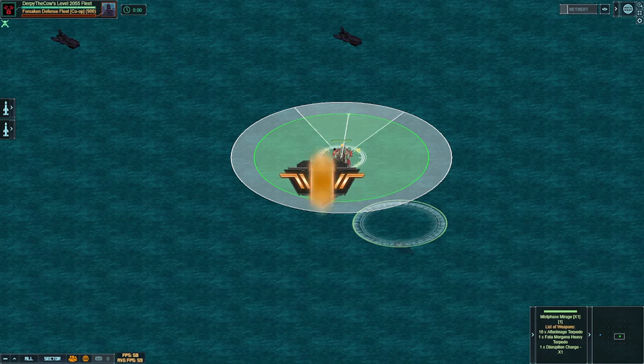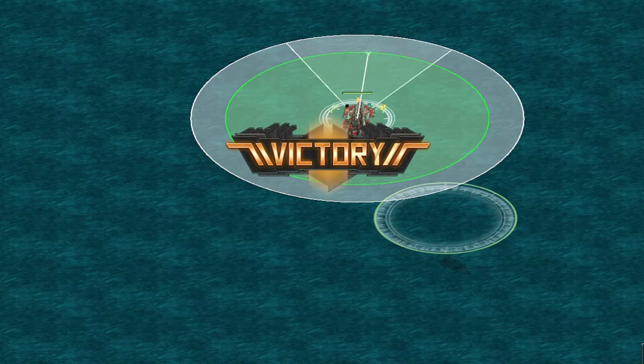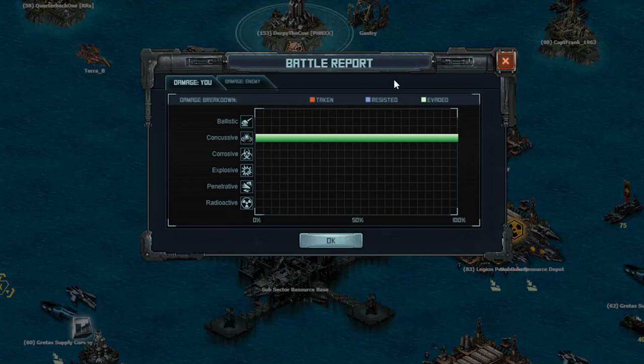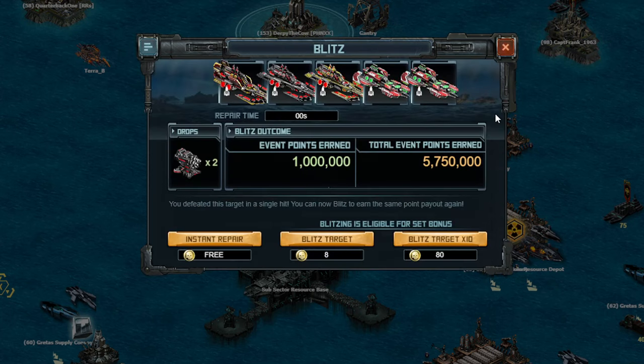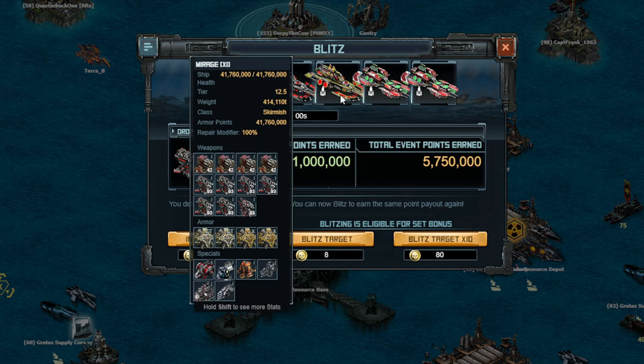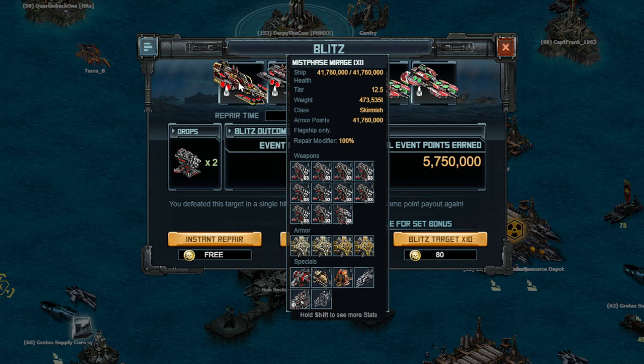Let's go ahead and take a look at the damage, the battle report, and the build, which is pretty important for doing it consistently, but if you have a build that works, you don't need to change it. As you can see, 100% of concussive was evaded, no explosive damage taken for that titular 0 seconds of repair. The build is high velocity rounds instead of haywire gatling on two ships. I intend to refit the third countermeasure ship to have that same one just for consistency. Then I do have one damage ship and a second damage ship as the flag.